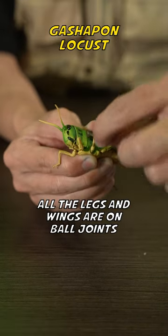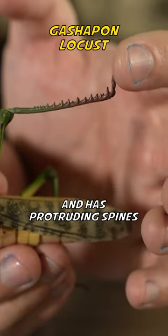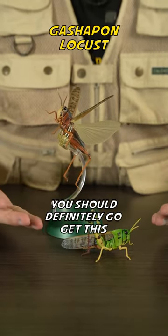The hind wing is translucent and has a 3D texture. All the legs and wings are on ball joints and can spin. The back leg can bend and has protruding spines. The abdomen is segmented so it can move a bit. If you love insects, you should definitely go get this!